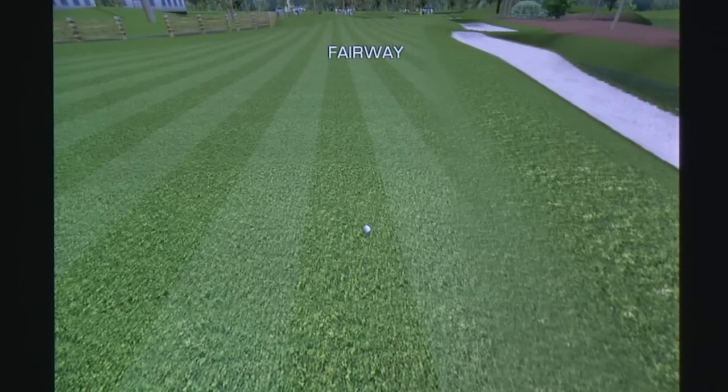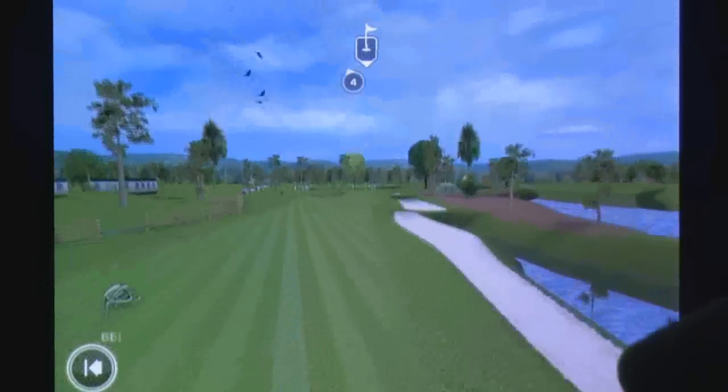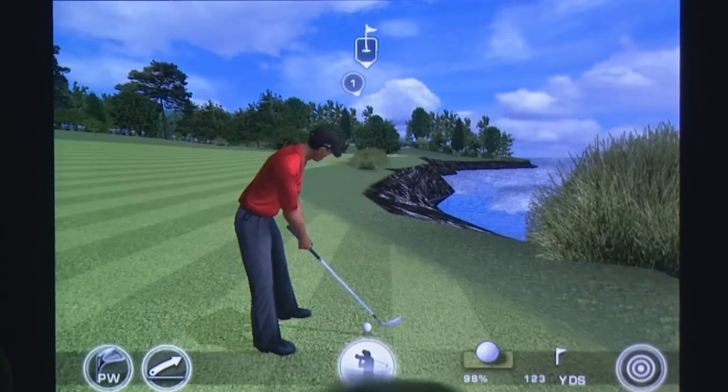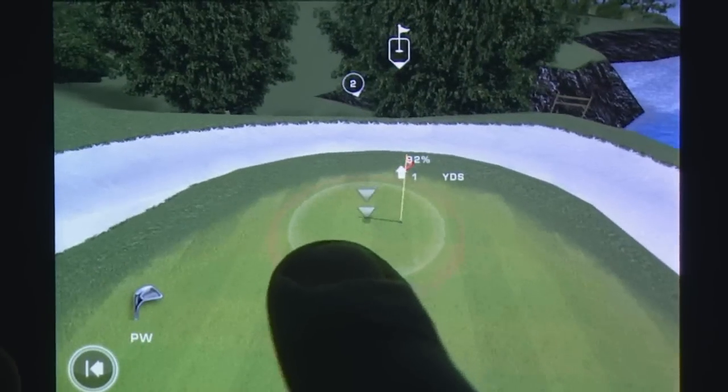Those familiar with recent golfing titles on the App Store will recognize the system used for swinging, as swipes are tracked in an indicator on the way down and up, modifying the curve of the ball's flight accordingly. The ball can also be swiped mid-flight to adjust how the ball sits once it hits the turf, giving you excellent control over your shots regardless of the conditions you face.